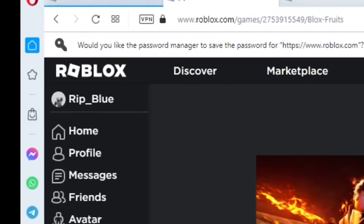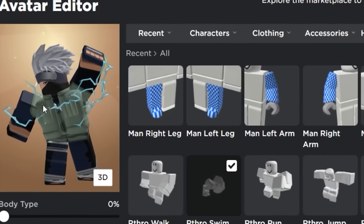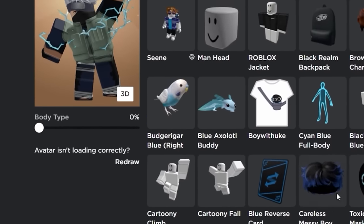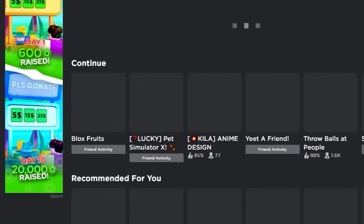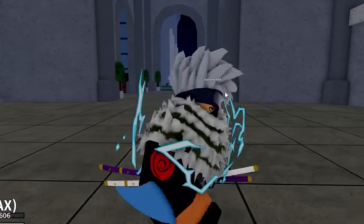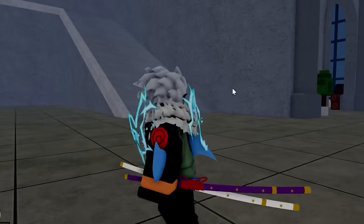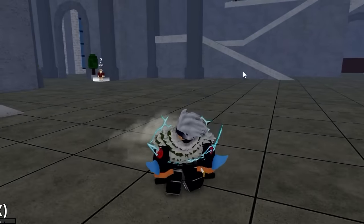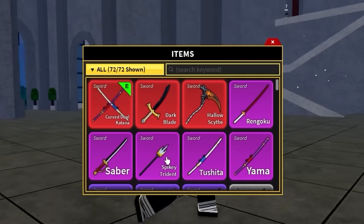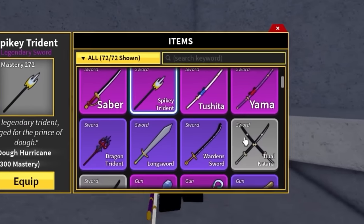We're on the next account — his name is Rip Blue, zero Robux. He's dressed as Kakashi — that's actually pretty drippy, very unique. His account is in the third sea. He has a Sharingan — this is top-tier drip, I might have to steal this outfit. He's got crystal katana, dark blade, hollow scythe, rengoku, saber.